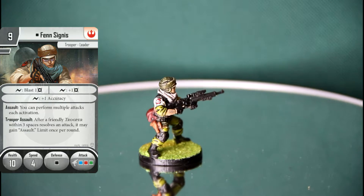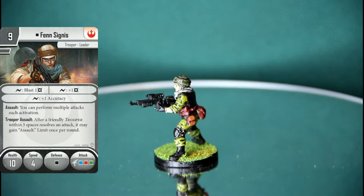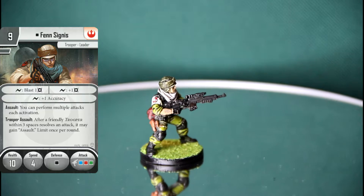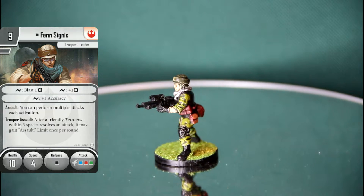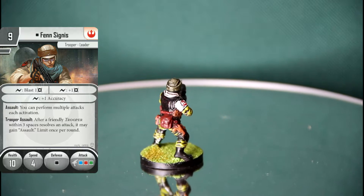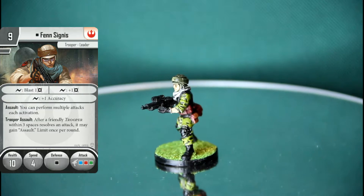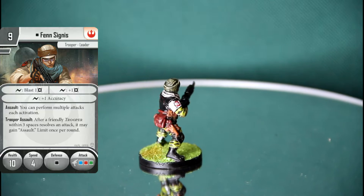He doesn't have plus two damage built in, so that blast one isn't necessarily going to come off. Green and blue should give you one surge a lot of the time, but I feel like I get blocked and need the extra one damage. He's not covered in surges - that's why focus is so important with him. Gideon is usually nearby passing out focuses, and he's worth pushing Fen that way.